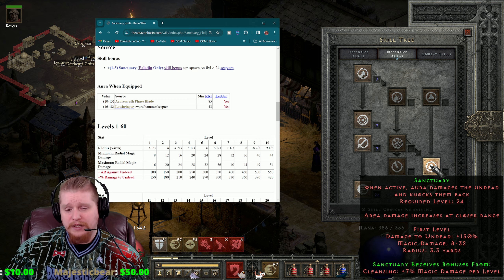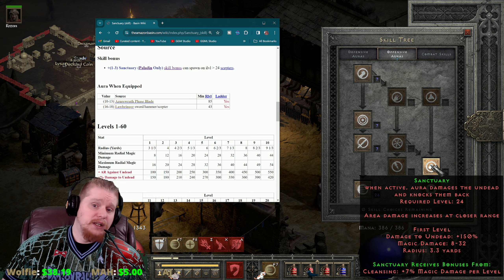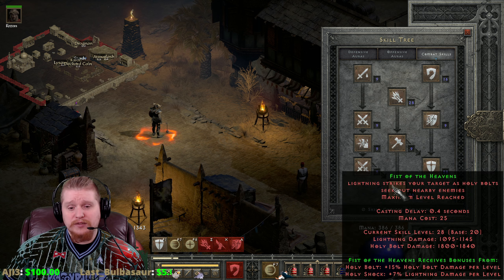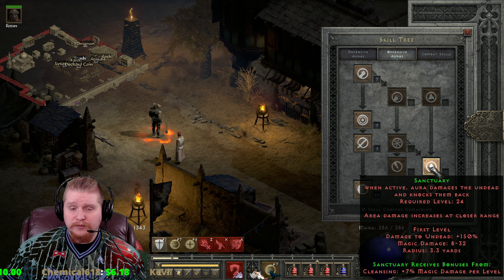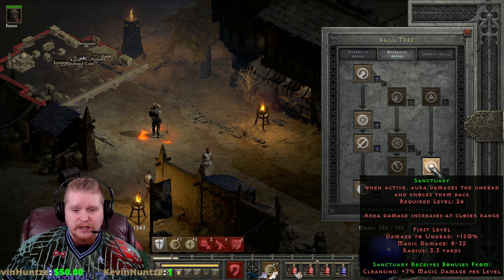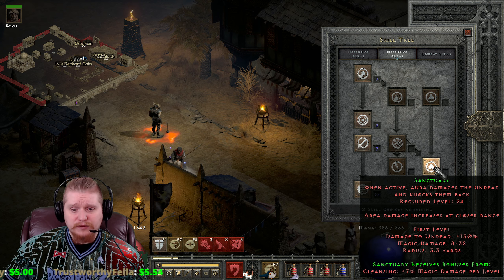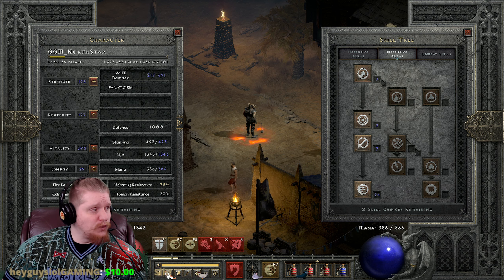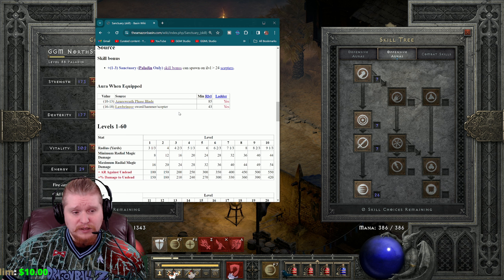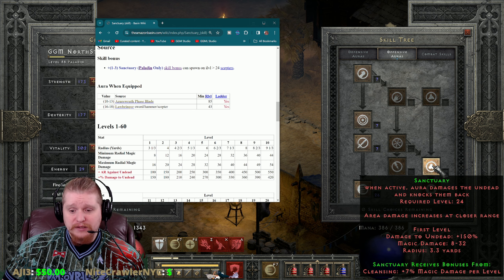But it's only versus undead right now. Once you change it to demons, it's going to be knocking back everything on the screen for the most part, with the exception of beasts, and it won't work in the cow level. It'll still have its limitations, just like Fist of the Heavens has limitations on where it can farm. But at least you could potentially make a really cool Sanctuary paladin. I spent a long time trying to theorycraft one and my conclusion is that it's basically just not possible currently. It does work as a fairly nice utility aura if you have Azure Wrath or Lawbringer.